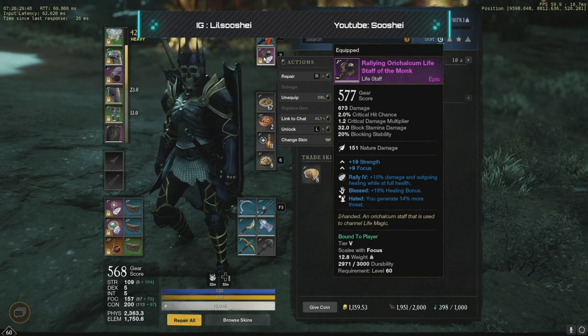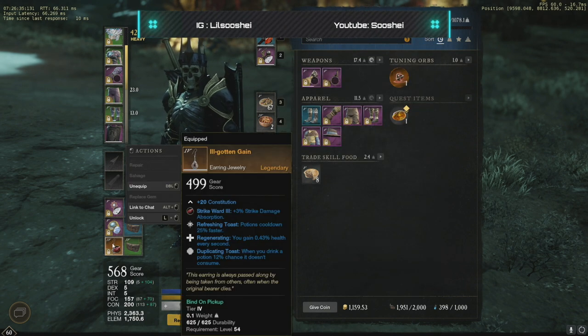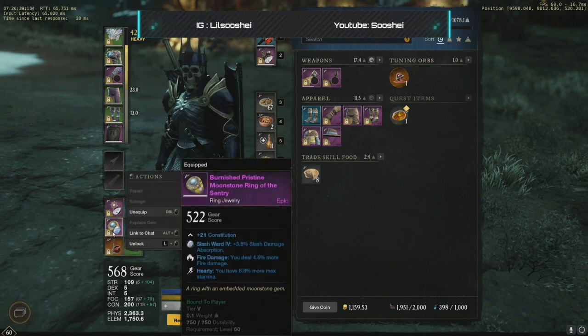On the life staff, the main perk we're going to be looking for is Blessed — this is going to help us with our healing output. I've also added Rally as a gem, which gives us that 15% extra damage and healing output because we're going to be casting most of our spells at full health right before we pull the mobs. I'm still running the Ill-Gotten Gain earring. I don't buy any of my stuff off the auction house — this is still one of the best earrings in the whole game and it's free.